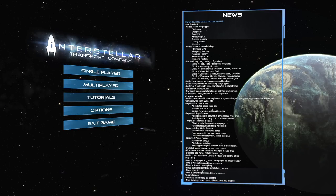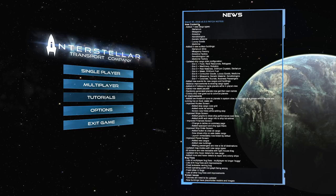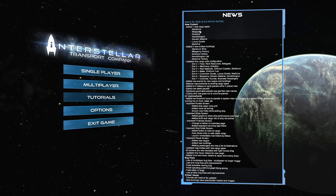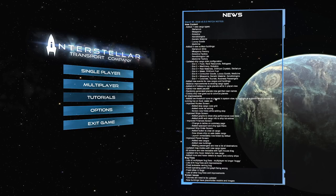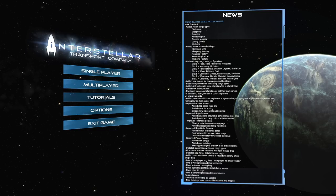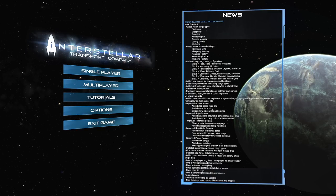Hey everybody, it's me, Sean, and welcome to a new series of Interstellar Transport Company. The guys have put out their 0.3.0 patch, and it is huge. Look at all this new stuff — we've got new cargo types, updated ship slots, new buildings, new events, balance improvements, changes to the screens, resizable screens and bug fixes and all sorts of crazy stuff. We're going to get right into it and enjoy all the exciting changes. If you want to read them all, just push pause.